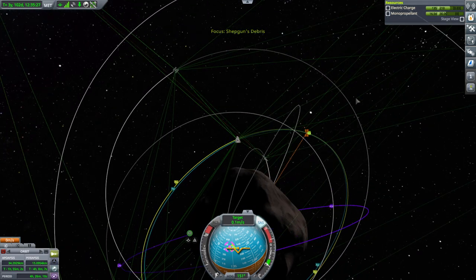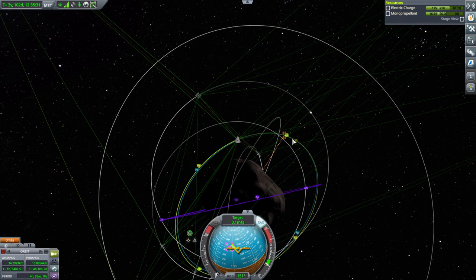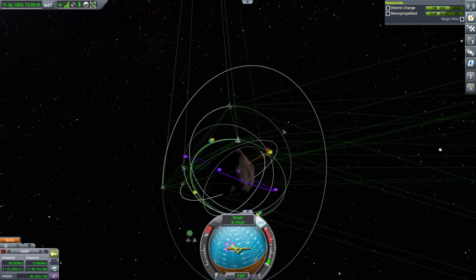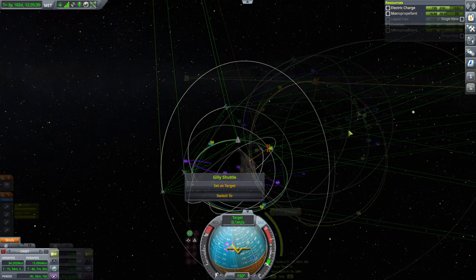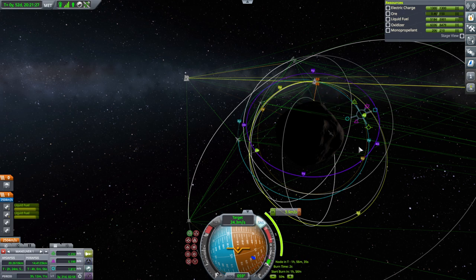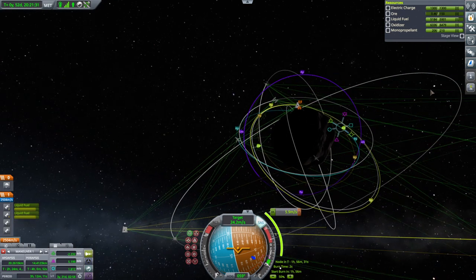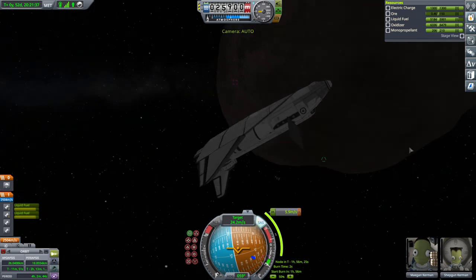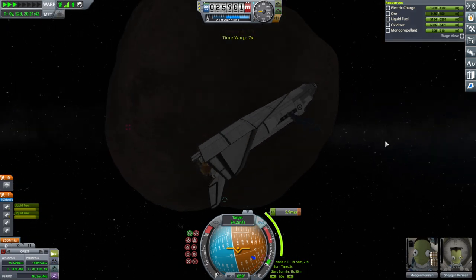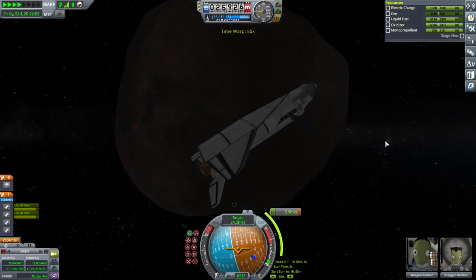It's getting closer — eventually it'll get to 0.1 kilometers. The relative speed is 0.2 meters per second so it won't hurt anything. Let's get the Gilly shuttle over here. We're aiming for an intersect point — the apoapsis and periapsis will stay in reasonable positions. We won't have matched inclination, but we don't have much to do over there and it only costs 6 meters per second. We just need to go over to this node in two hours.